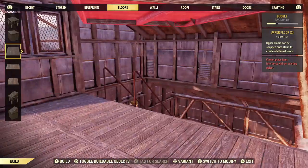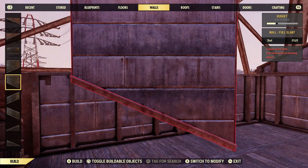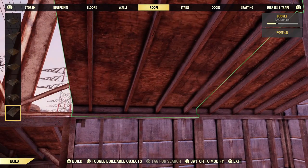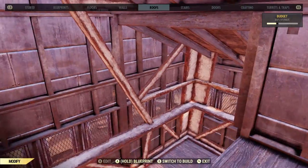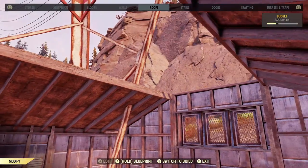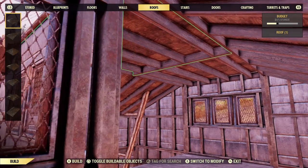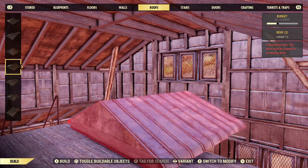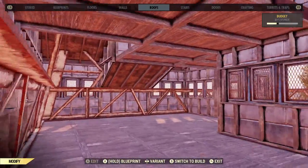This is going to be a problem — not being able to put the floor in for the finished build. In order to fix it I would probably have to take the entire thing down, but I don't have time for that right now in this video. So we'll just keep building as if I did put floors there. I've put flat roofs on top because they were the only ones that would snap in — the peaked triangle roof would not snap in there.